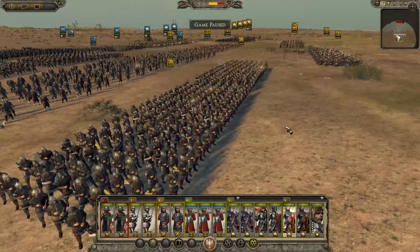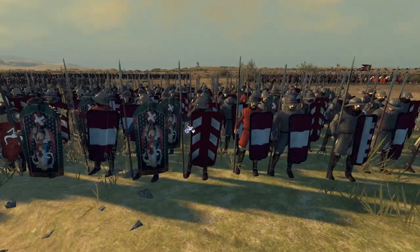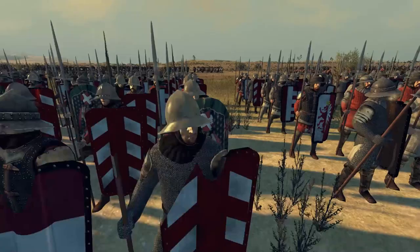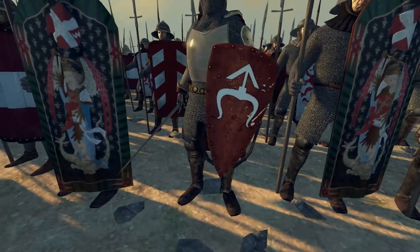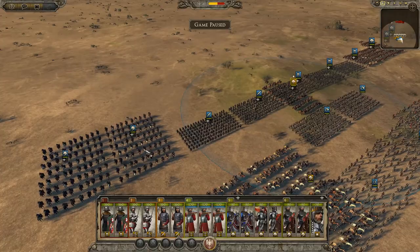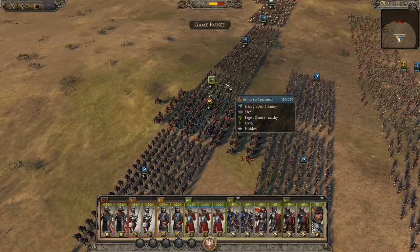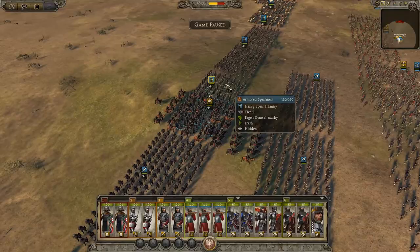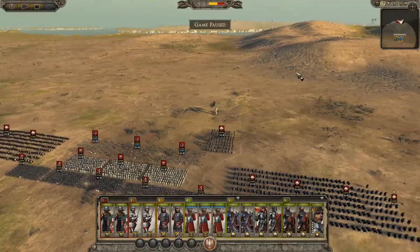I have a couple of units of Heavy Axemen on my right flank. In the middle, forming that center column, are two units of Halberdiers. Over on the left side, we have Pavice Spearmen. Anytime I play as the Duchy of Lesser Poland — most Poland factions in general — I always get these Pavice Spearmen just because their shields look fantastic. Our Lithuanian allies have a pretty good setup too: a couple units of Armored Cav, Armored Infantry, Armored Spearmen, Dukal Axemen, a couple units of Boyars, and of course the Lithuanian Grand Duke.